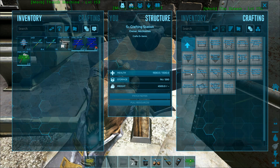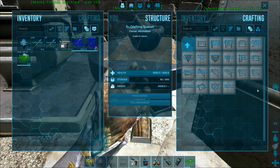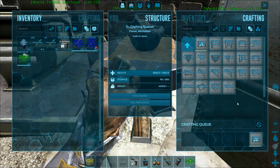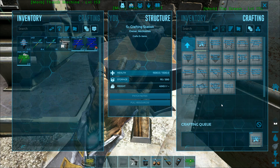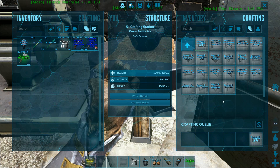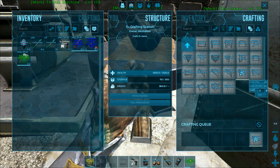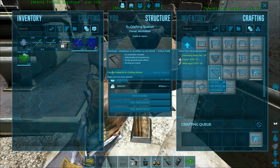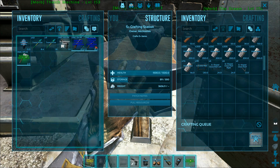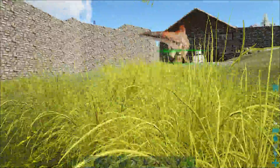We for sure need walls, so let's craft 30 walls. Then let's go ahead and craft six of those and six of these, and then 10 of those for now. Let's just get started — we don't need the sloped roofs, let's just grab these for now because these are heavy enough as it is. We don't need to get too fancy.